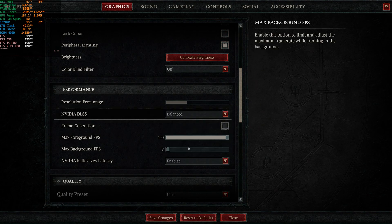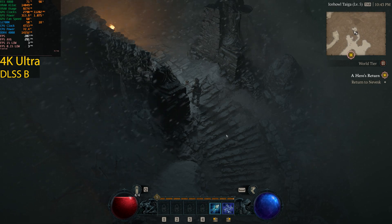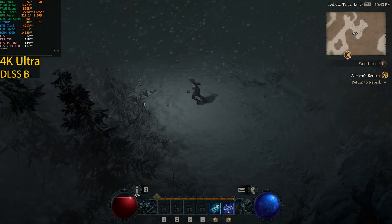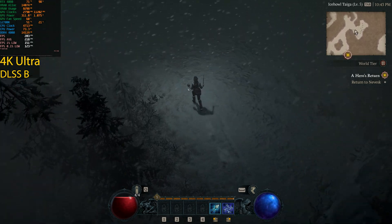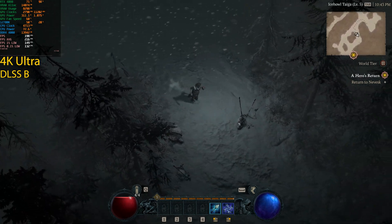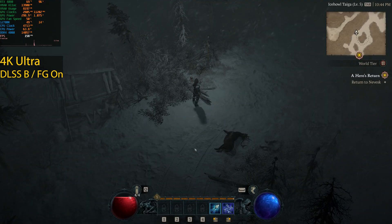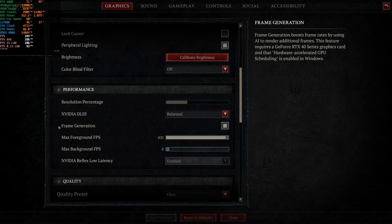Let's try DLSS Balanced and see how close we can get to the 400fps cap at 4K. With DLSS Balanced we went from 180fps up to around 210–220fps in this area, which is a solid performance bump and still looks great. I'd personally play at 4K Performance, but Ultra Performance renders internally at 720p and the lighting artifacting becomes too distracting. Enabling frame generation with DLSS Balanced drops us back down to 180fps — so frame generation is definitely broken here.